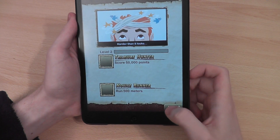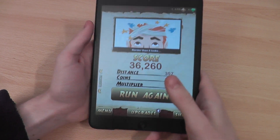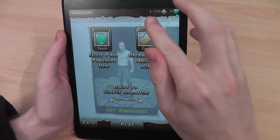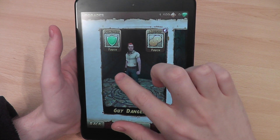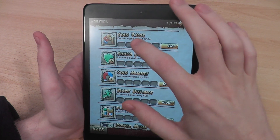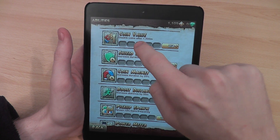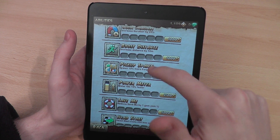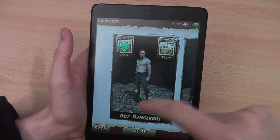That is a first look at Temple Run 2. You can see it comes up with all your levels and what you can unlock — upgrades, 1,109 coins at the top which I assume won't be too many. You've got all these abilities as well: they've added even more in this one, so you've got double your coin value, shield, coin magnet, boost distance, pick-up spawn, power meter moves up faster, save me, a head start, and score multiplier.